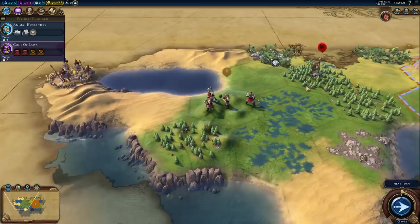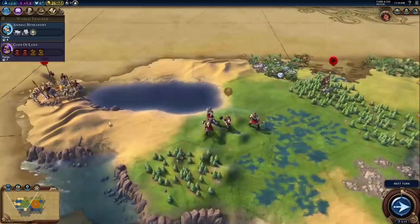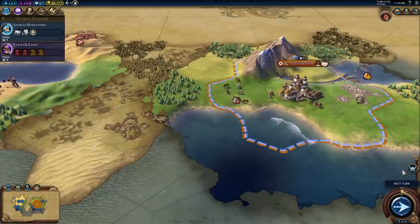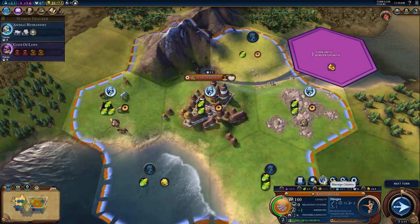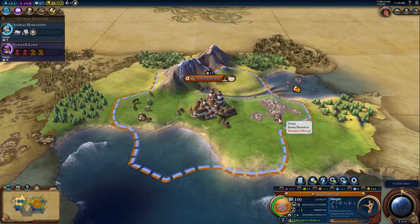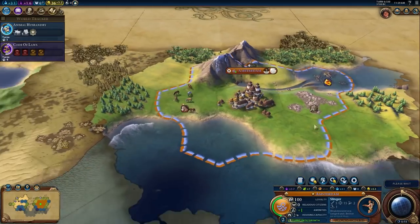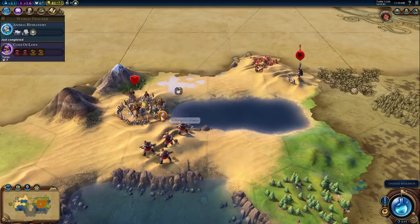We can get up on a hill and obliterate the barbarian regardless of what the scout is doing. We might be able to get the slinger to pick up a kill. We got a population of two, and while there's not a great second tile to work unimproved, that'll have to do. Animal husbandry and Code of Laws are coming in. I'm pleased with the pigs nearby — I think the slinger kill will work out.